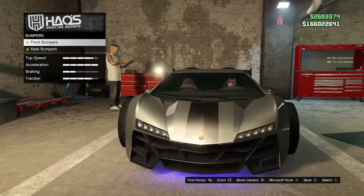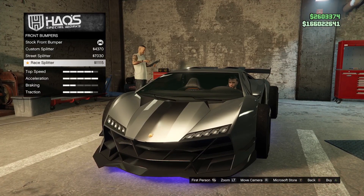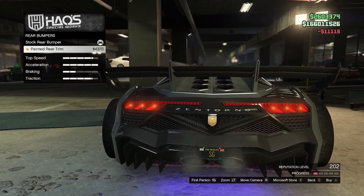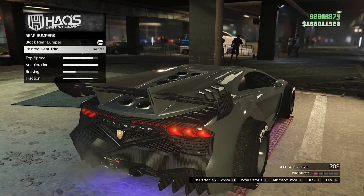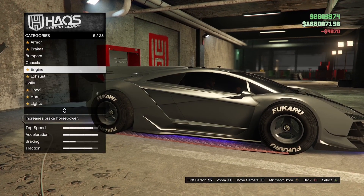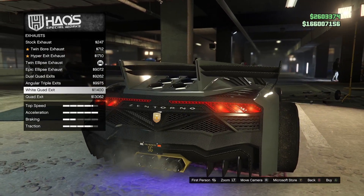The Pegassi Zentorno has received further upgrades in GTA Online and it's available now. We're going to quickly run through some new stuff - new front bumpers, new back bumper. To be honest there's not a lot of customizations, but the customizations themselves work. It didn't really need that much more.